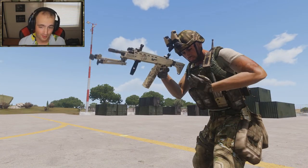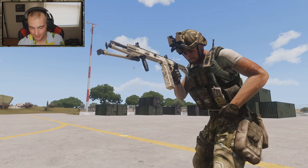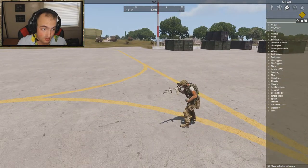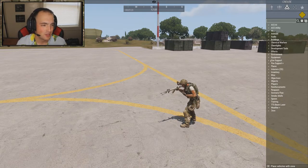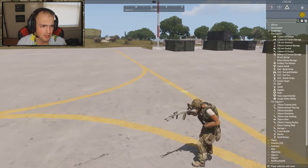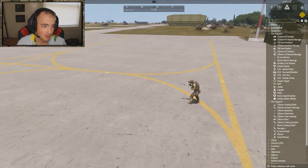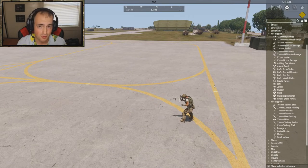Alright, kicking the video off here — obviously we're on Malden, I have my character spawned. In the Zeus module, all I have to do is pull up the interface, go to modules, and you will see Fire Support, Fire Support Plus, and Weather Plus. There's also a cool thing called TTS Beam Laser which we'll get to at the end. This changes a lot about vanilla fire support and adds a whole bunch of different modules on top of any other mods you're already running, like ACE.